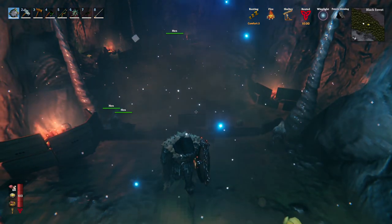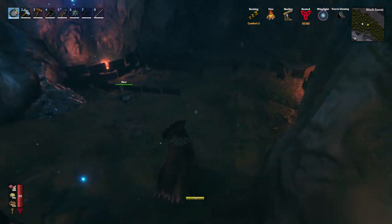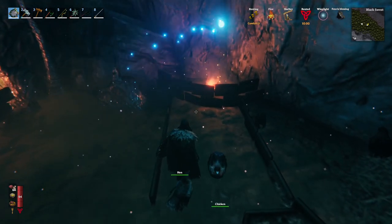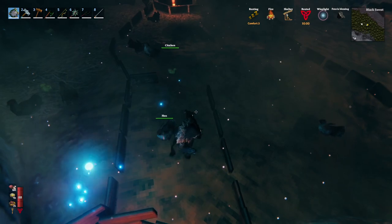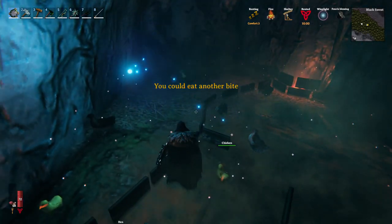So what I did is I put two eggs down and enclosed this little area right here. You can see I put that in there. They bred, and once I got three chickens and an egg, I opened this up, let the chickens go over here, put the egg over here, and enclosed this area off.